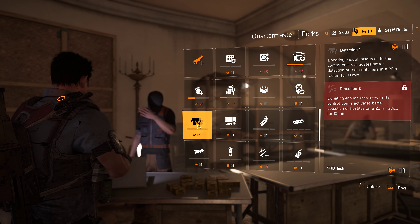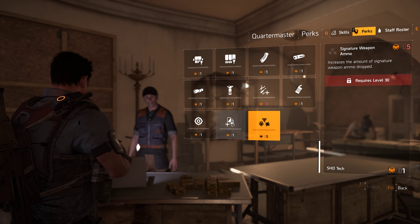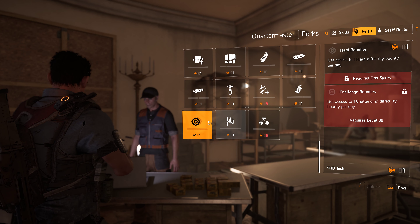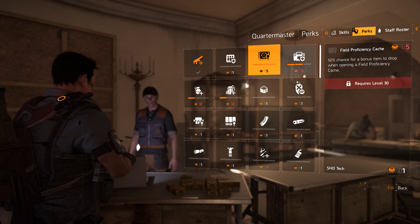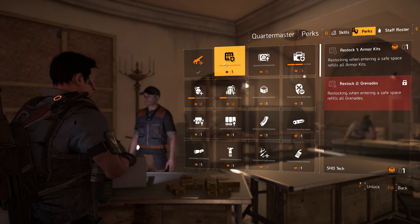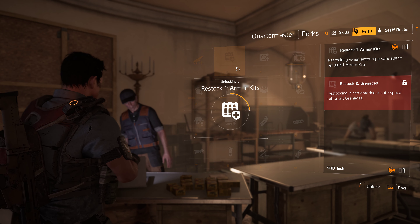I haven't run into any issues here. That's kind of interesting — the more you donate, the better detection rate you have. I haven't used loadouts yet, and I don't have access to that yet. I haven't really put anything in my stash. Restocking when entering a safe house refills all armor kits — that sounds good, let's do that.